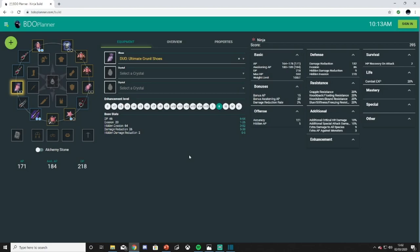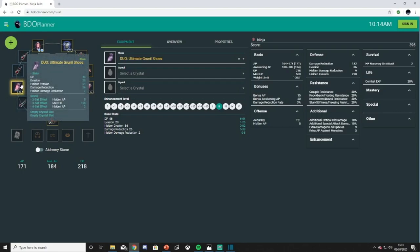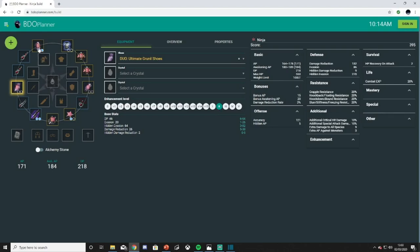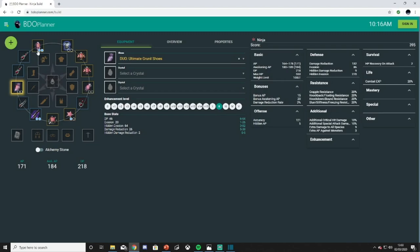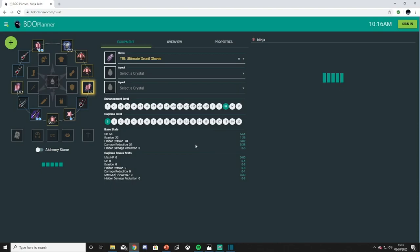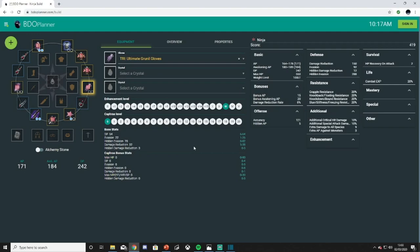Enhancing Grunils to TRI yourself is actually worth it instead of buying from the marketplace — it's 90% going to save you some silver because Grunil is very cheap and easy to get to TRI. Once you've got these to DUO, use one of your 30-stacks — or a 32-stack if you failed DUO four times on your 20-stacks — to attempt TRI. Repeat that process until all three Grunil armors are TRI. Stop around 47 to 53 stacks, because those stacks are going to be very important later on. Now you've got 242 DP — decent — so we can start thinking about Polys after we get a bit more AP.